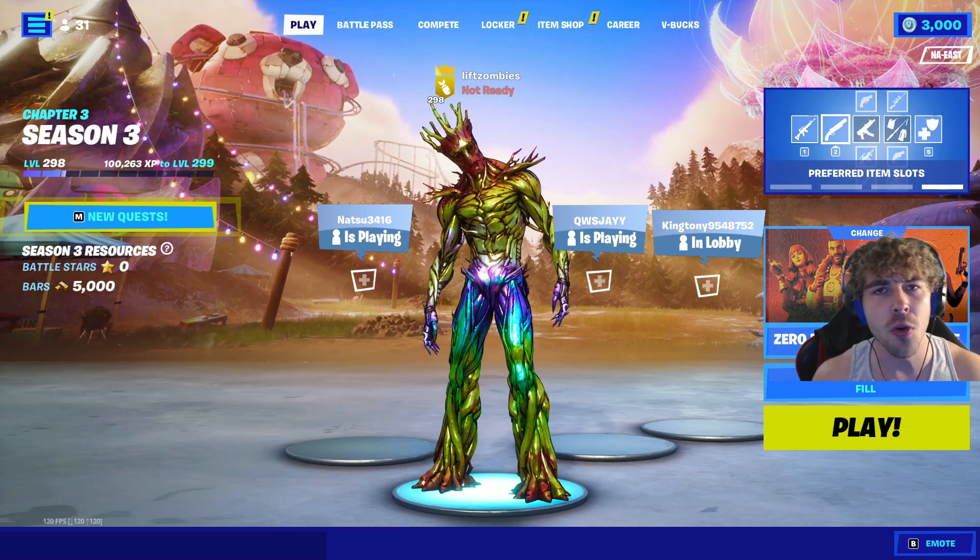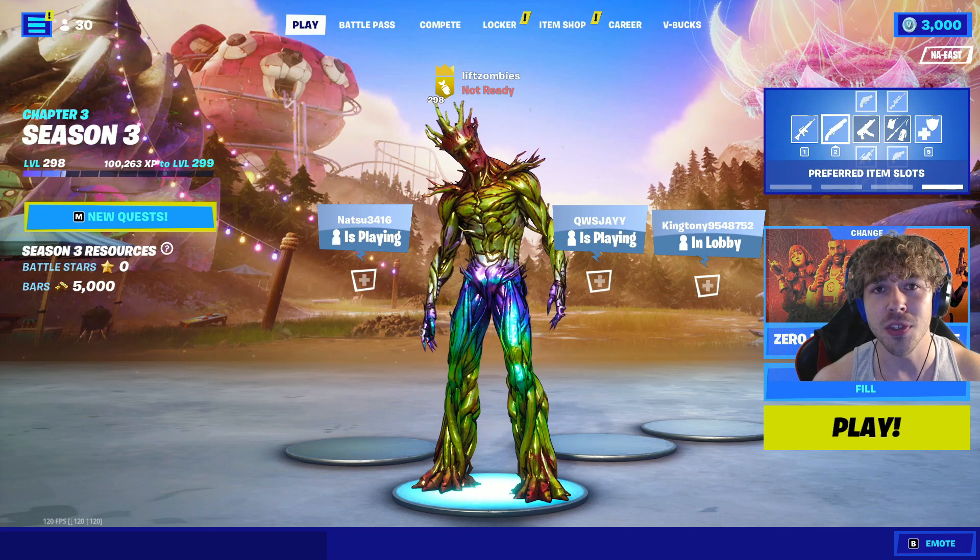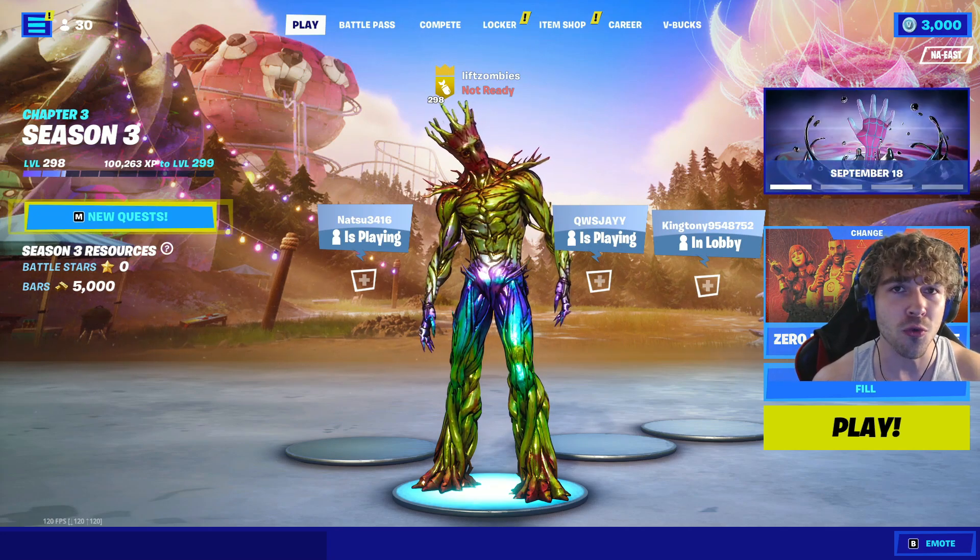The last leak from that trailer shown on his Twitch live stream was a brand new assault rifle. This AR does look like the Ranger AR, but it's a little different because it has a scope. Maybe Fortnite is adding a new attachment mechanic in the new season where you can grab attachments throughout the map, such as scopes or even increased mag sizes — or it could simply be a new scoped Ranger AR you pick up from chests, floor loot, or supply drops.